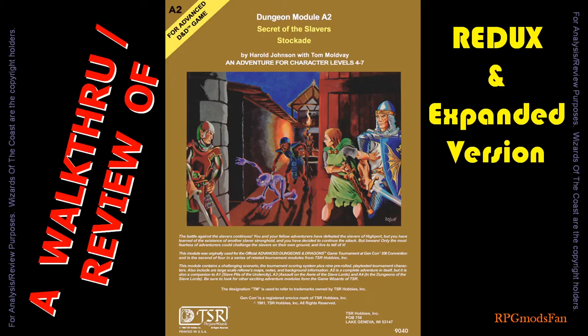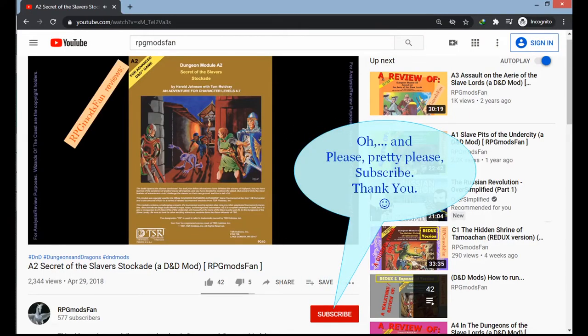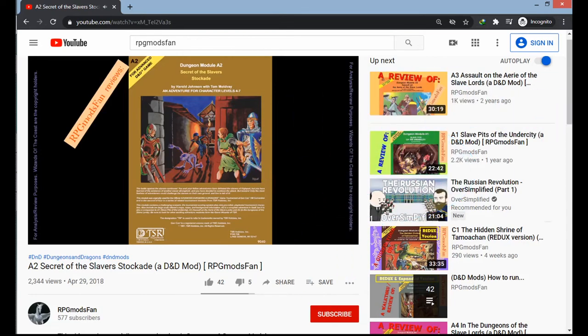Hello and greetings, lovely person. This is my redux, redo, and expanded version of my walkthrough and review of the D&D A2 module. I hope my voice will sound a lot better in this version compared to my previous version. My old review of the A2 module was one of my very first few videos posted on YouTube. Normally when I do a redux video I delete the previous version, but since this review was one of my first few videos I will not do so. This way people can have a laugh at how cringy my voice was — and probably still is.